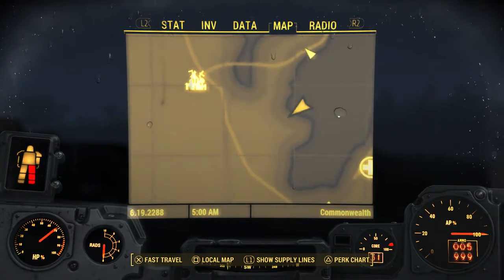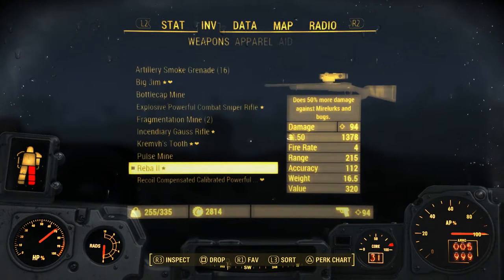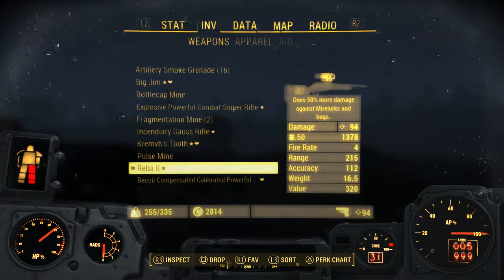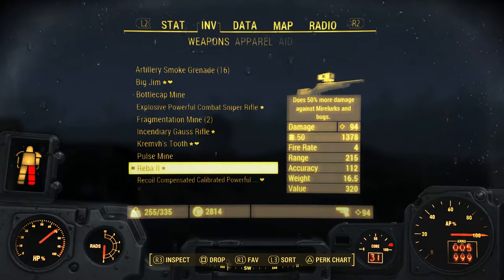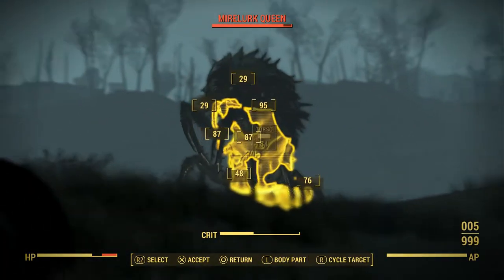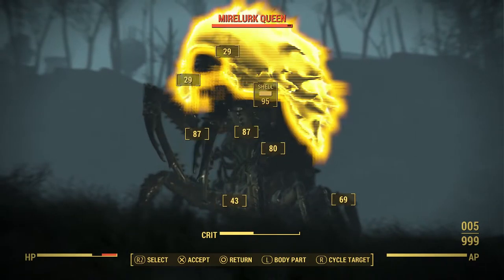As a side note, the Rook Family House here — if you do the quest there, you get Reba 2. So that's what it looks like; it comes with all the mods currently on it, so I haven't touched it. There she is. Look at that ugly thing — can't wait to blow it.